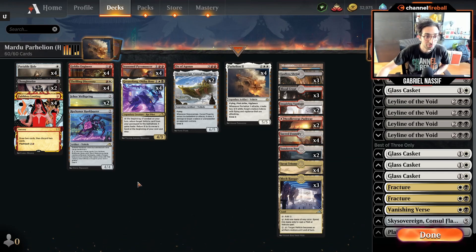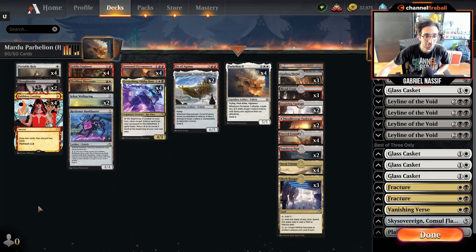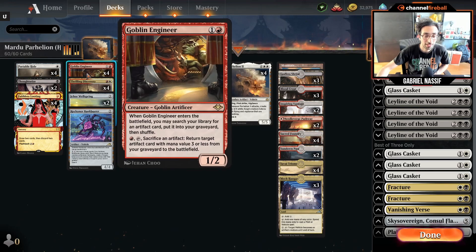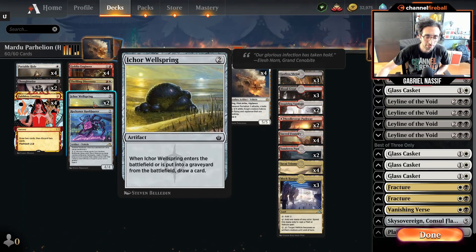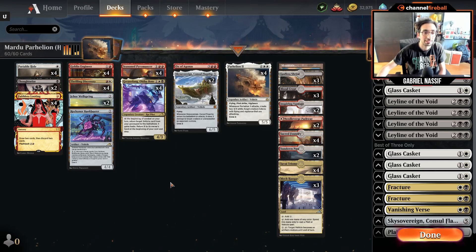How do you put the Parahelion in your graveyard? You have Faithless Looting, which is legal in Historic despite being banned in Modern. You've got Frilling Discovery, which is a better Cathartic Reunion when you're white-red. And you've got Engineer, which is nice because you don't even have to have the Parahelion in hand — you can just go and get it. The Engineer is also used a bit for value. I decided to add a couple of Ichor Wellsprings for games where you don't have much going, and you just want to accumulate card advantage by sacking Wellspring back and forth with Engineers.